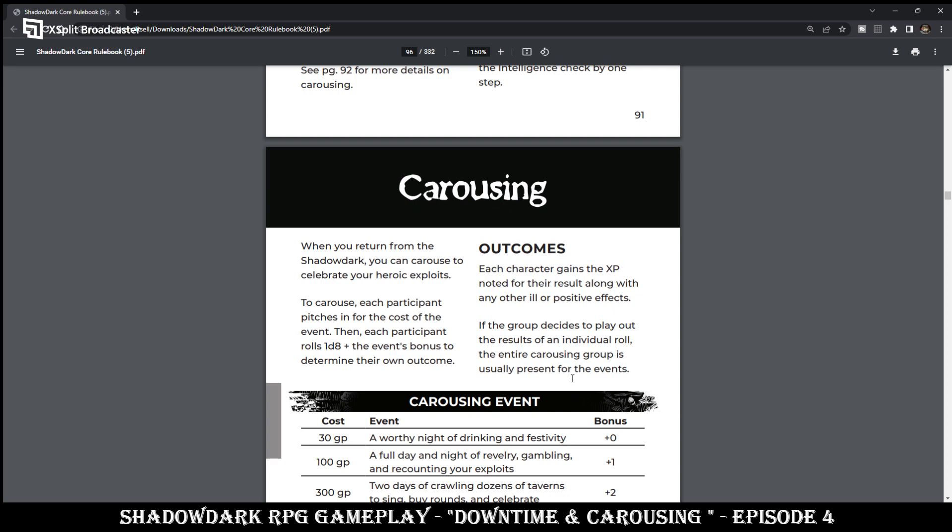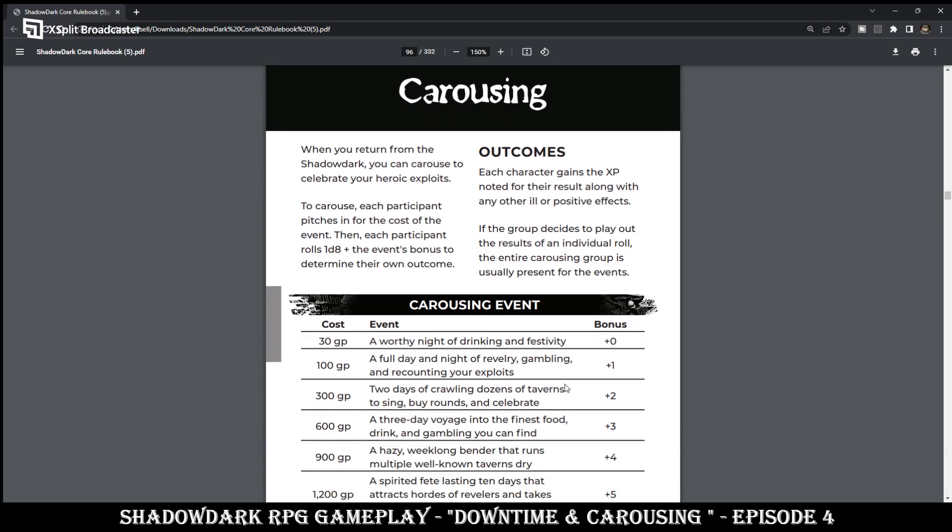Let's take a look at carousing. When you return from Shadow Dark, you can carouse to celebrate your heroic exploits. To carouse, each participant pitches in for the cost of the event. Then each participant rolls a D8 plus the event's bonus to determine their own outcome. Each outcome gains XP noted for their result, along with other ill or positive effects. If the group decides to play out the results of an individual roll, the entire carousing group is usually present for the events.